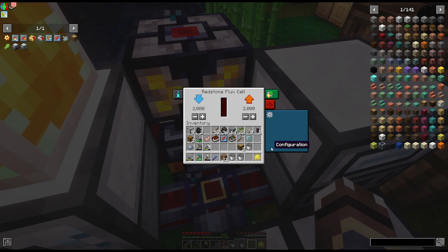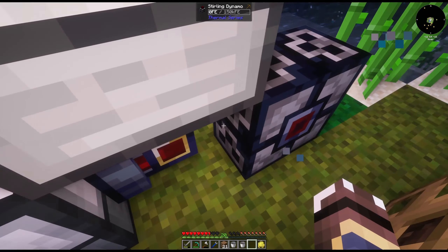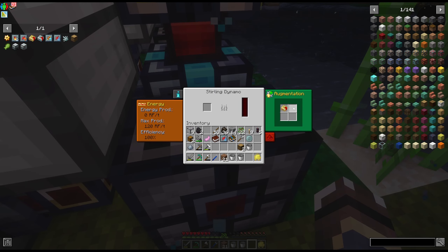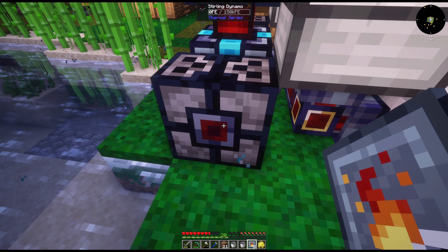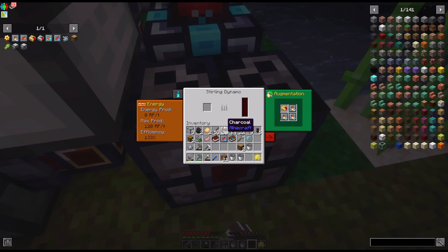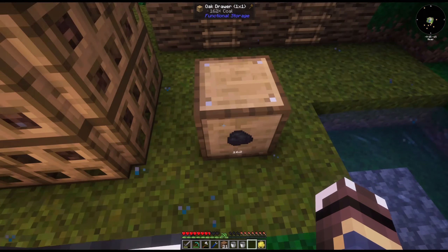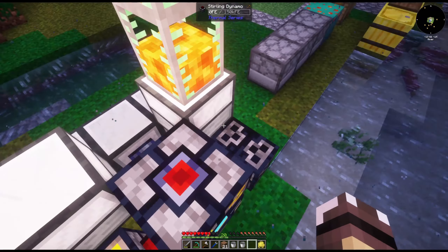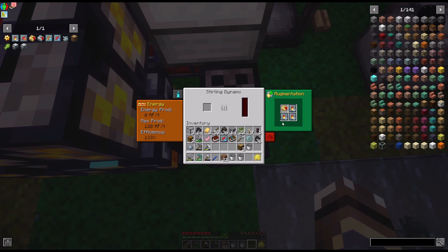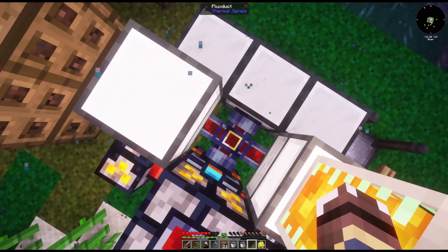I think we need to change this to blue — there we go, that's blue. We've got that going. We need three more of those things for this. All three has all three, so with all of these going we'll be able to get 340 RF per tick into that battery, which is going to be way more than what we need.